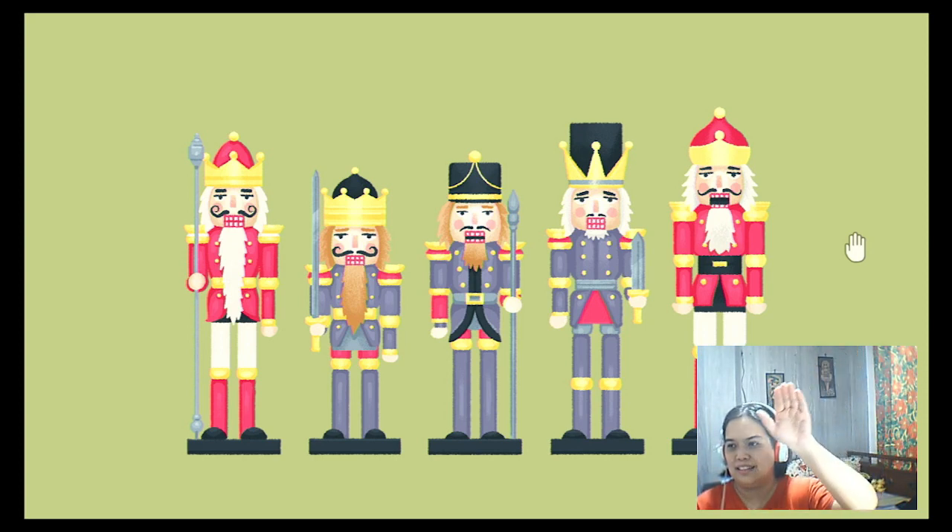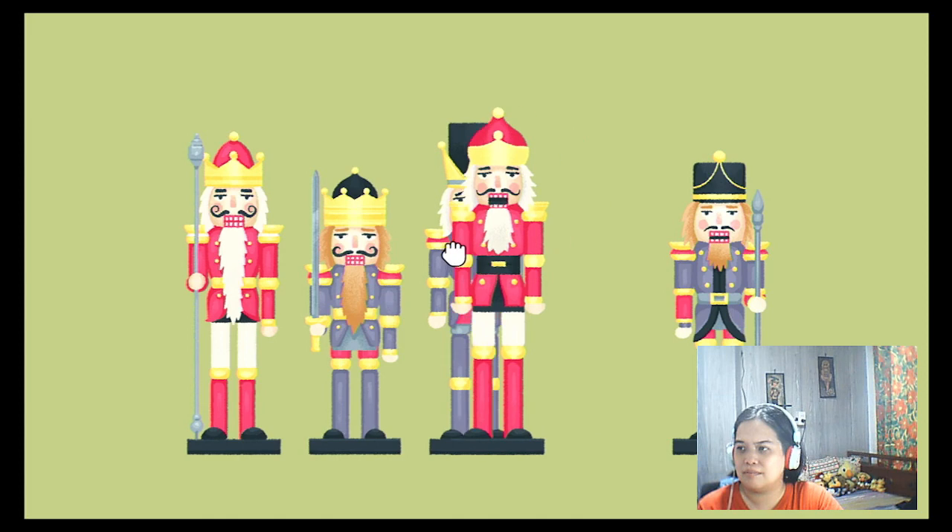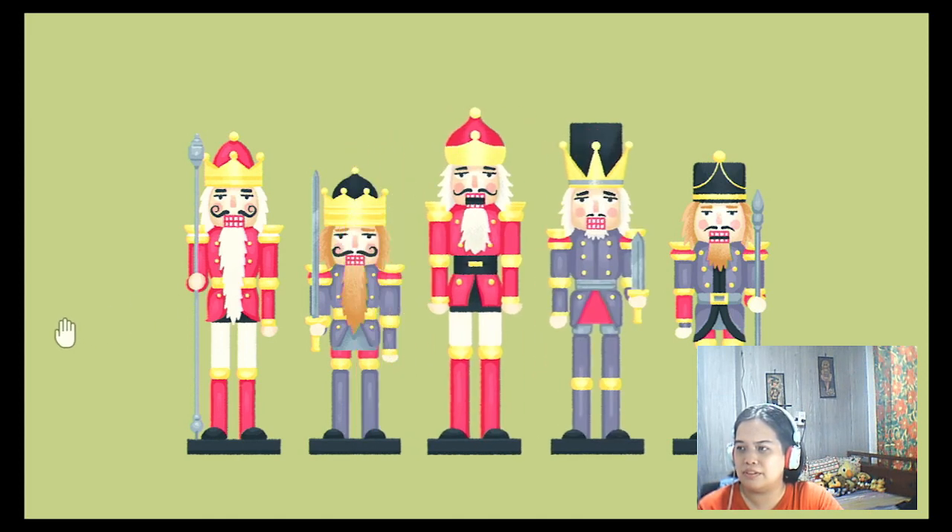They're aligned from tallest to smallest — let's try this one. Weapons: tall, tall, tall, tall, tall. No. What if I put them here? It's height again. It's not the sword. Put him in the middle, two swords on both either side, two spears on either side. It's the mustache — let's try the mustache. No, it's not the mustache.